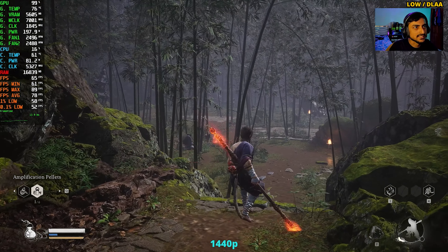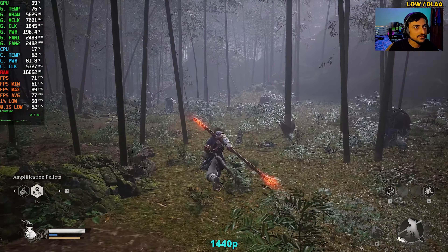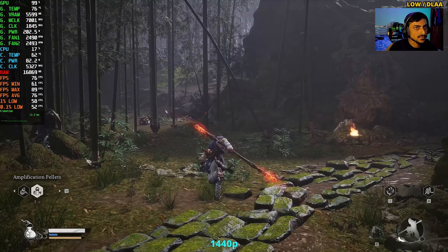At distance, textures don't load up clearly on low, and there is reduced foliage as well.